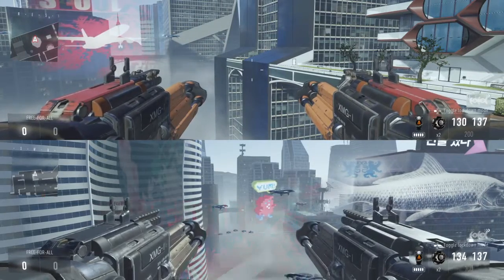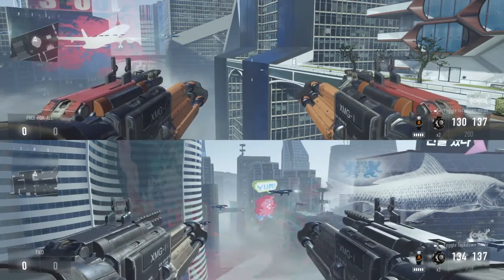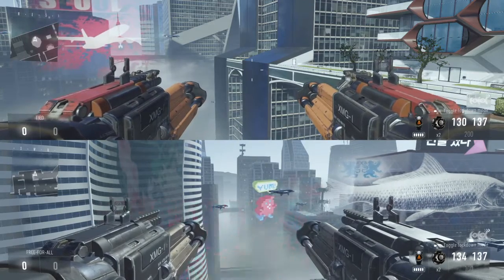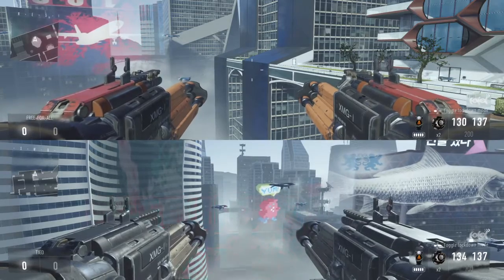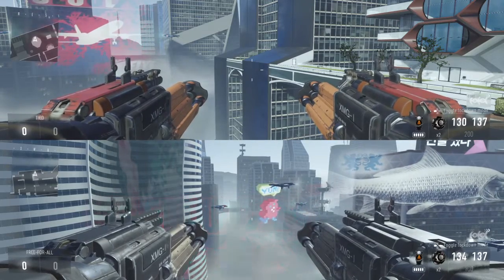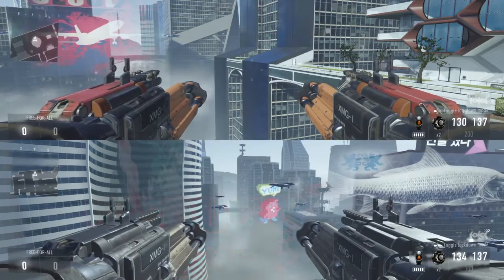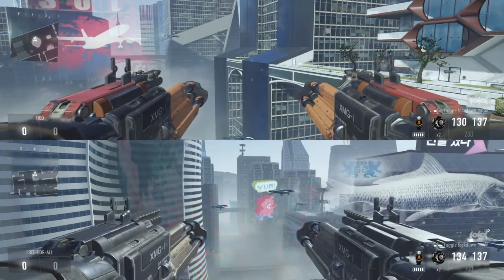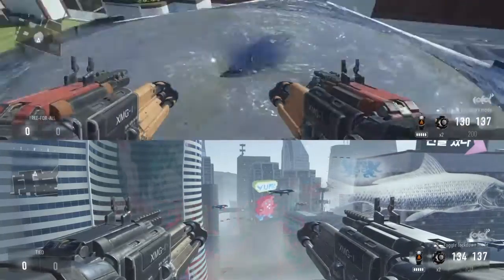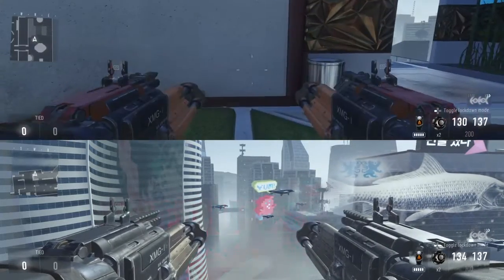A lot of the XMG variants have rate-of-fire increases, which is a good thing because I feel the base XMG fires a little slow. Increasing the rate of fire is always positive, and rapid fire is one of the few attachments you can actually put on it. The plus-two rate of fire is like having a free rapid fire attachment, except the negative effects — 20% wider hip fire spread and 20% increased view kick — are only half as bad, with no range penalties.